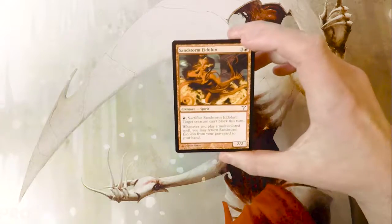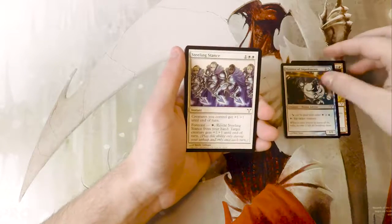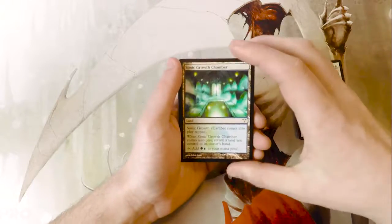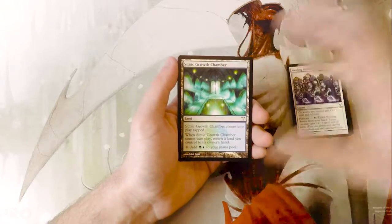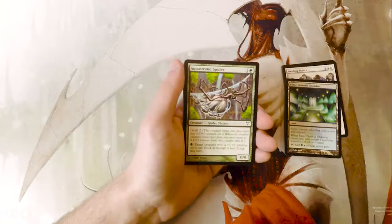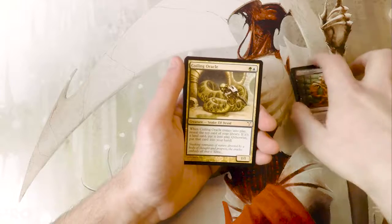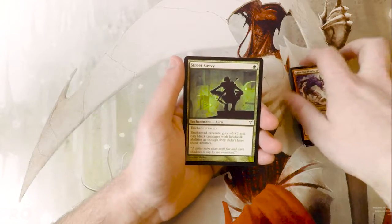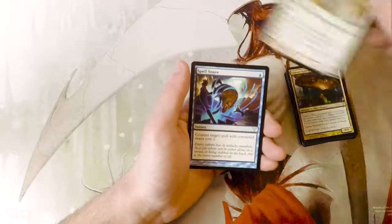Our first common is Sandstorm Eidolon, Minister of Impediments, Stealing Stance, Simic Growth Chamber — which is one of the bounce lands, really really good. It was featured in the Summer Bloom deck back in the day; the Amulet of Vigor basically made it so you could just get tons of mana off of these. Also Aquastrand Spider, Macabre Waltz, Coiling Oracle, Taste for Mayhem, Street Savvy, Vision Hydropon, Beacon Hawk.